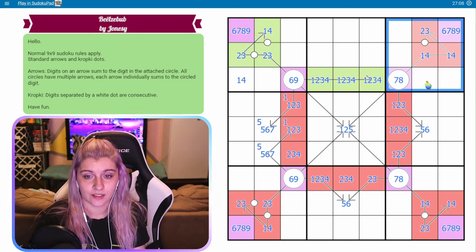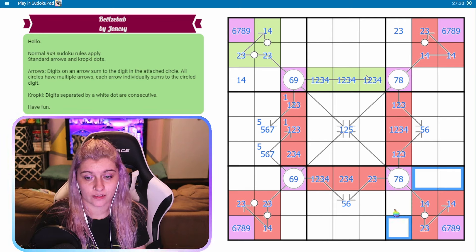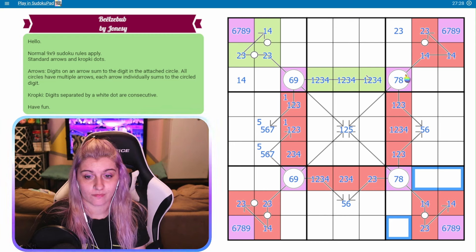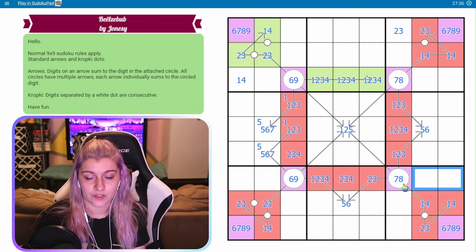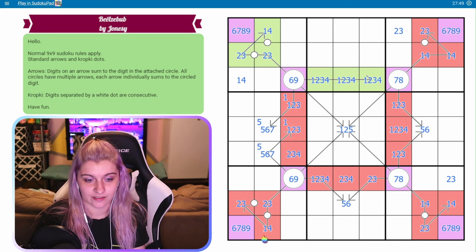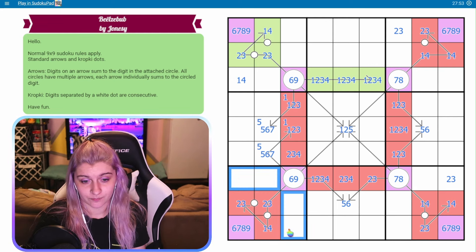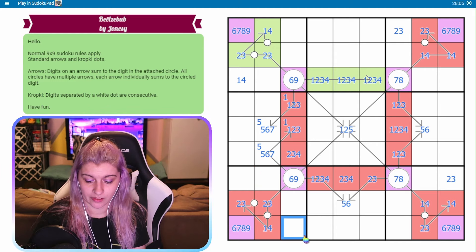This region needs another two or three. It can't go here, can't go where we already have digits, and it can't go here, so this will be the other two or three. This region needs another two or three - can't go here. This column can only have one more low digit and I already have one. So the other two or three goes up here. Can't go right here because we have both of them. So this is the other two or three. This region needs another one or four. Can't go here because of this, can't go here because of this. This row already has four low numbers, so this is going to be the other one or four.